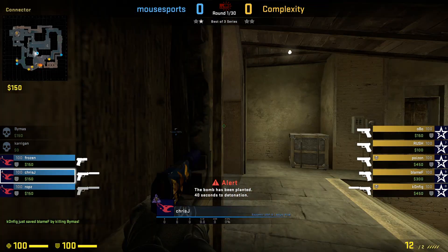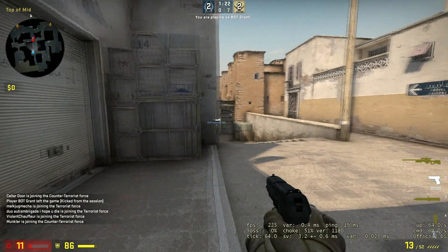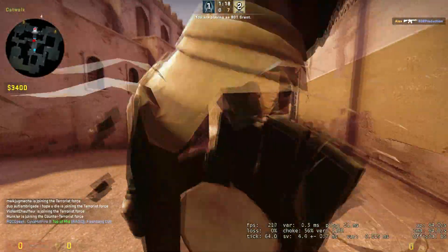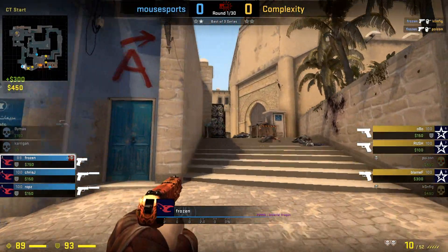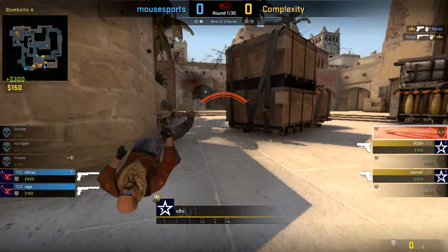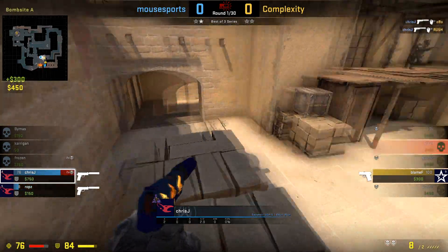The issue I'm going to be talking about today is with choke. Choke in CSGO is the lost data from the server to you, so ideally it should always be at zero if you're on a good server. Considering it's from the server to you and not you to the server, it's usually not a problem with you but with the server, but it could also be a problem with your internet which we'll get into later.